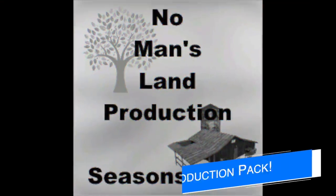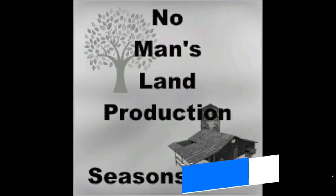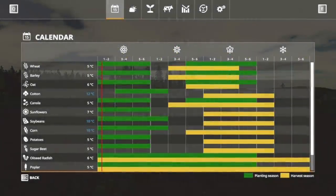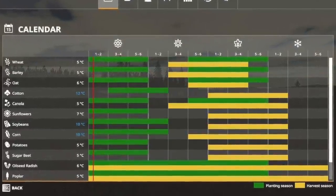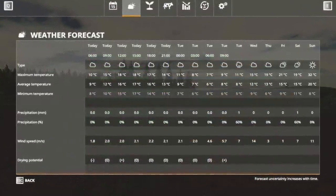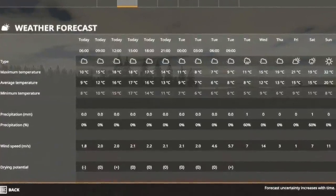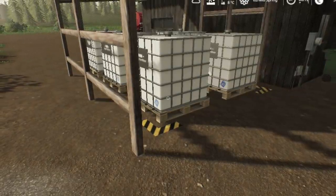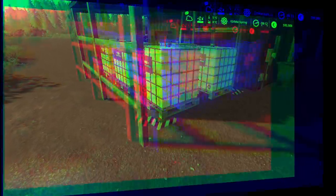Farmer Manu has an update to their No Man's Land Productions pack - the old productions pack. One interesting issue with production packs is they don't work well with the Seasons mod, but Farmer Manu has found a way to make it happen. He's updated it to work with Seasons and says the pack is in game working with Seasons just fine. He does recommend using 60 Seasons to get the closest to running the pack as it was without Seasons.